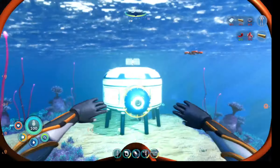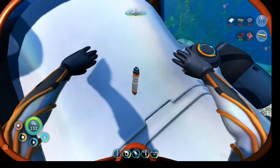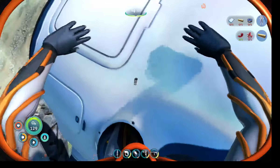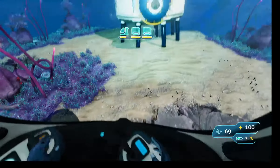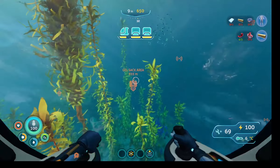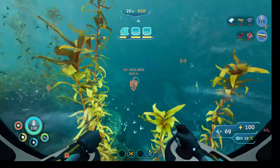We might as well change it out. We definitely do need a power cell charger. But because we don't have one, we're just going to have to go with what we got, which isn't much to be really honest. Now that we wasted more time, the gel sack area is where we're going to be going. It's not terribly too far away, which is actually kind of surprising.